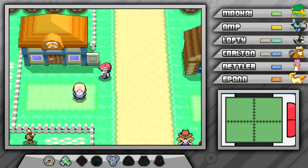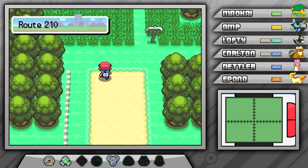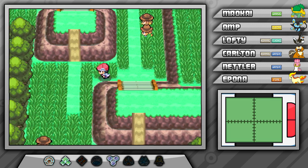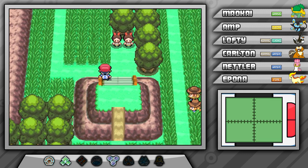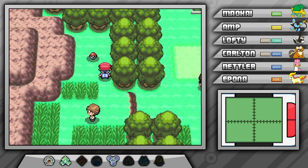Here in Solaceon Town, you can also find the Daycare Center. You can drop off a Pokemon there and come back later to pick it up, and it'll be some levels higher. But here we are on Route 210. On this route and the next one, you can encounter a ton of trainers — way more than usual — so if you're underleveled, this is the place to be.